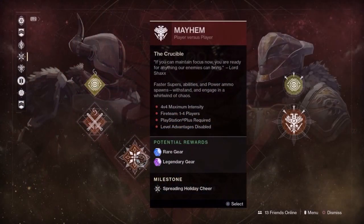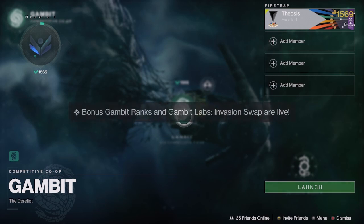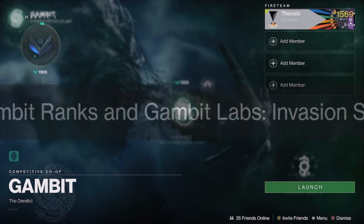The latter grants a small amount of health for final blows. The crucible rotator for this week is Mayhem — there are no bonuses, but be sure to jump in for a fast and easy pinnacle drop. This week in Gambit you'll receive bonus infamy upon match completions. We also see the arrival of the new Gambit Labs invasion swap mode, so be sure to keep that in mind if it's something you're interested in.